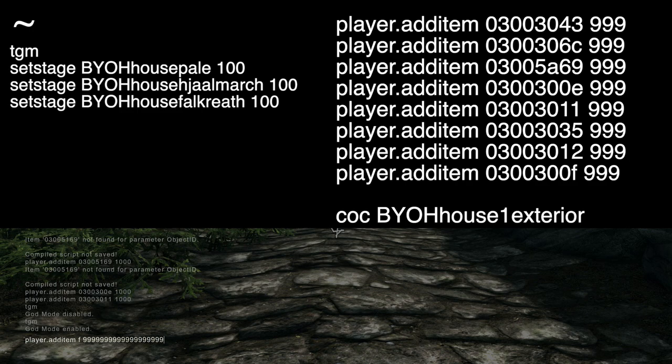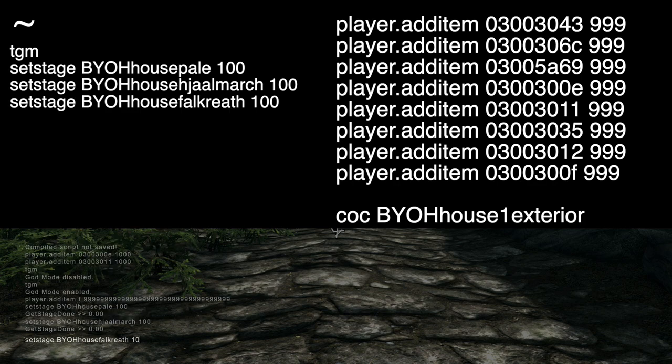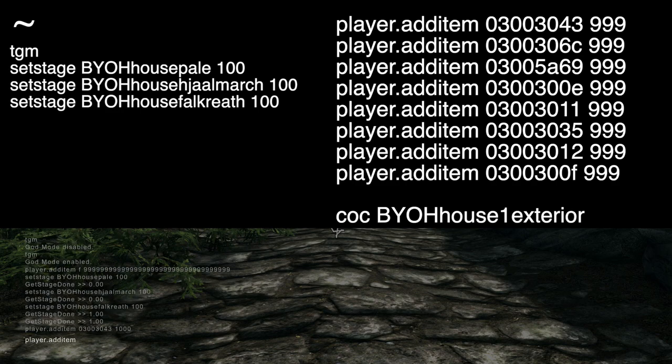We're going to start out with all of these cheat codes, which are going to speed things up quite significantly. TGM for God Mode will pretty much allow us to carry a bunch of stuff without being over-encumbered. We are going to set the stages in order to get the deeds for all the houses, get all of the necessary building materials, and then teleport over to the first house.